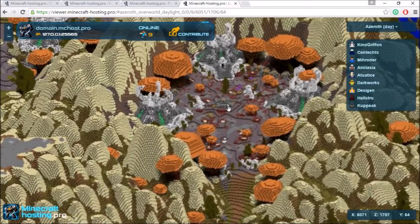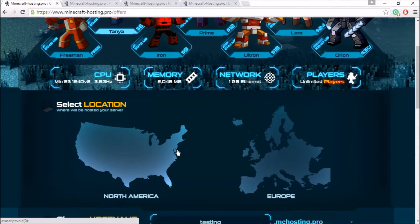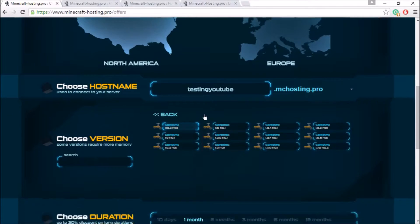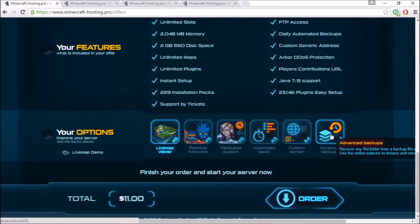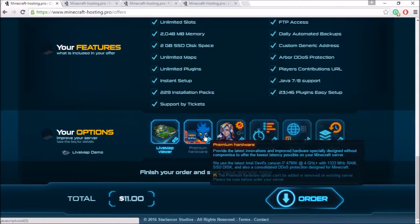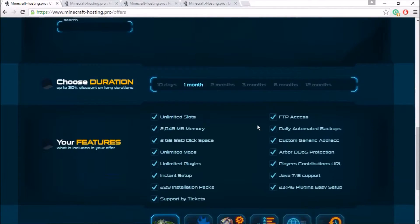It does cost five extra dollars. When you purchase your server you have to select this before you buy, so you have to do it when you set it up. Select your region like North America, enter your server name, select one month, and then select the live map viewer option. There are other options available too, like a custom domain and dedicated support, which also costs an extra five dollars. I'm just going to select the live map viewer and click order.